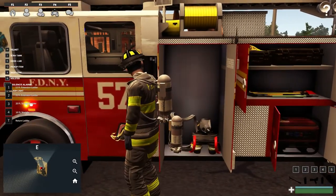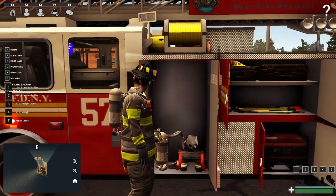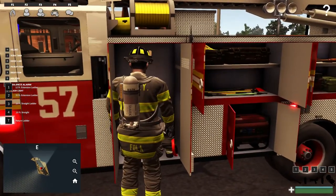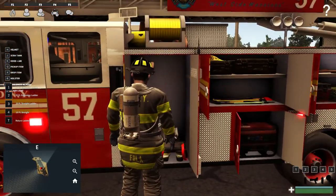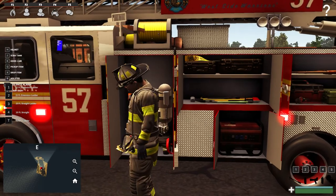So right now in the first compartment we have some spare SCBA and PPE. This isn't usable right now, but hopefully in the future this will be a refillable area for your SCBA tanks or something like that. As of right now you don't have to worry about that, because obviously when you run out of air you don't actually lose health or anything like is planned in the future.